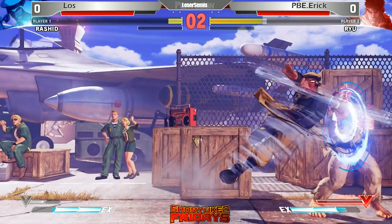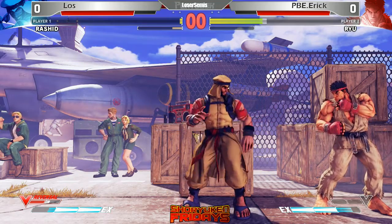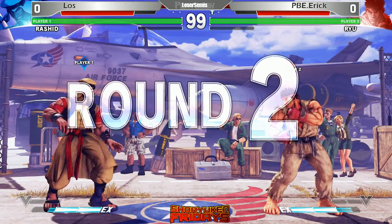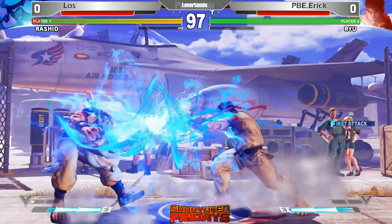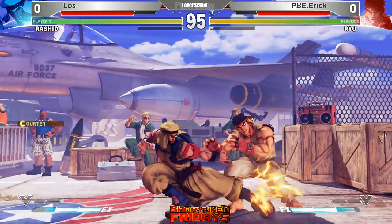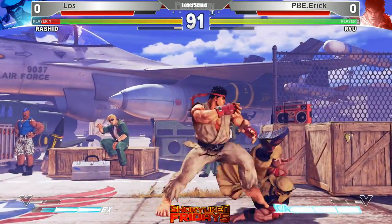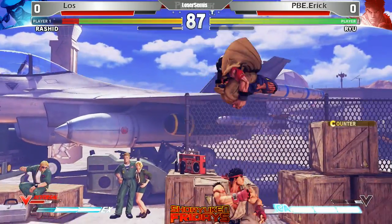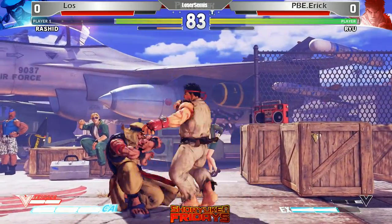Ryu has big damage in this combo. These two are really being patient. We don't see a lot of rounds being won through time in this game. Anyway, Eric takes that first round. The damage from that one — so disgusting.